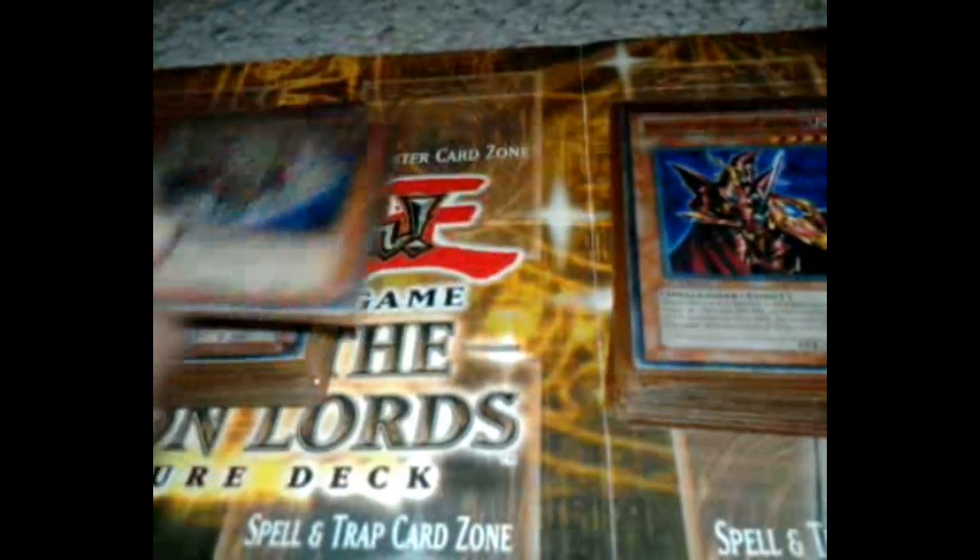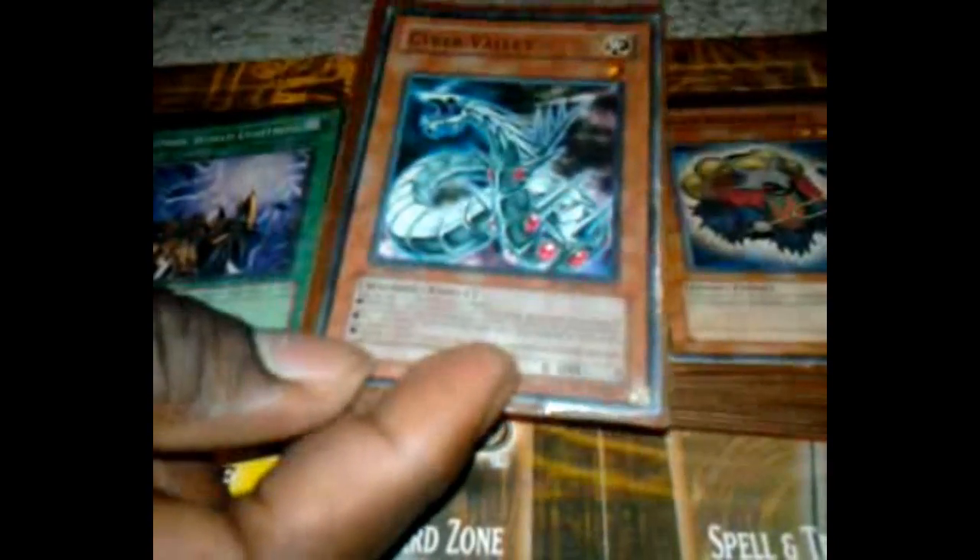Because most of the monsters in there are fiends, you can tribute them to get all trap cards. Or you can use Gores' effect — tribute a token, which is a light fairy-type monster, to get all spell cards. So pretty much a win-win. One Breaker. One Dark Resonator — three-star tuner. One Cyber Valley. And that's it for the monsters.